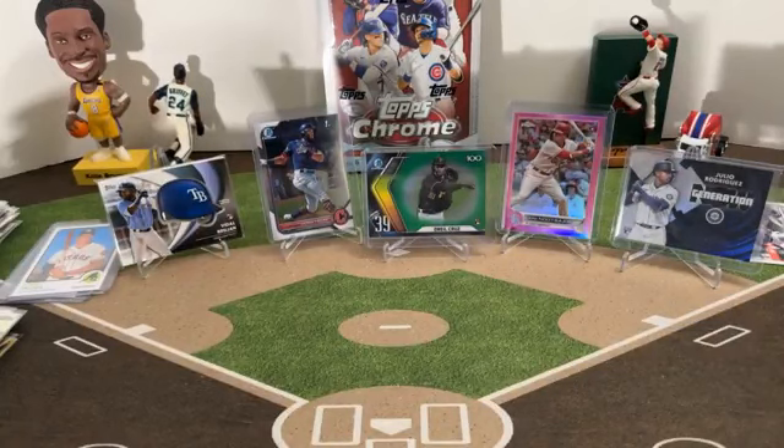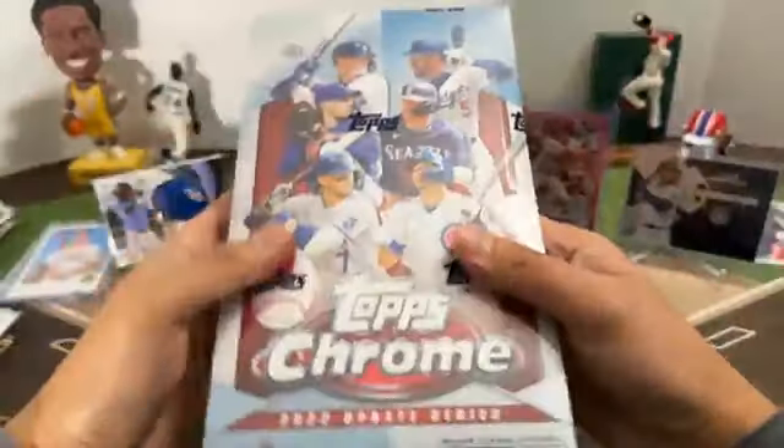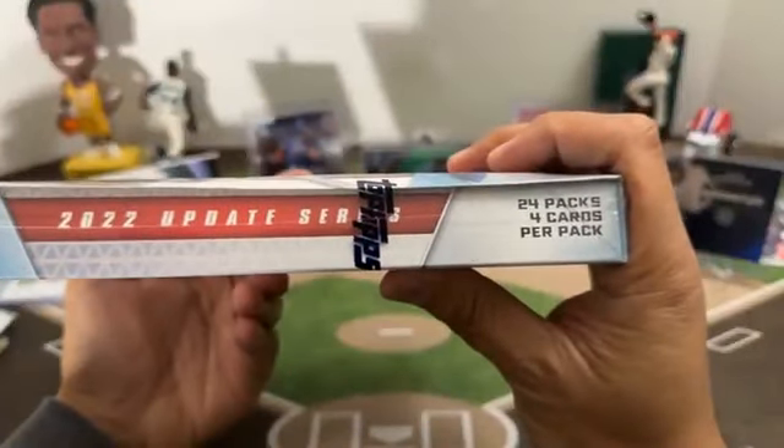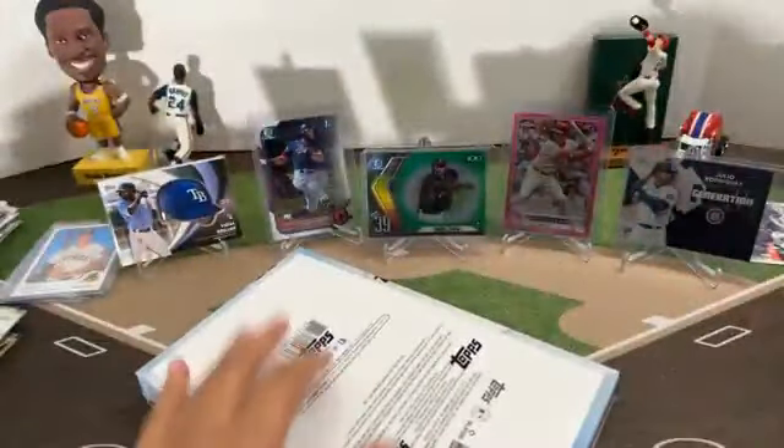Last box — hobby box. Topps Chrome Update. 24 packs, four cards per pack — that's 96 cards. Should be one purple parallel per pack on average.